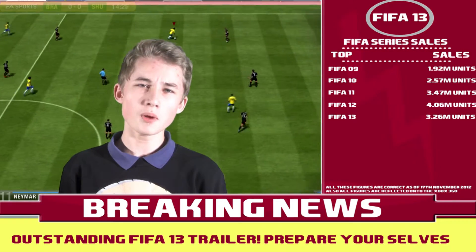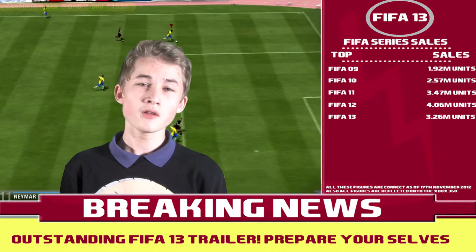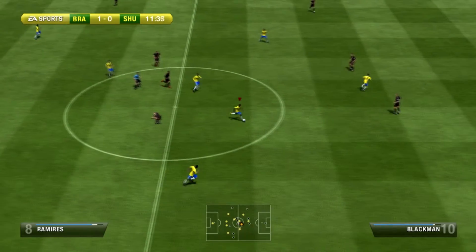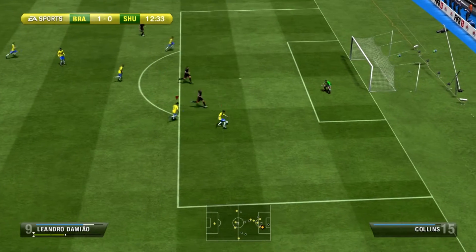Attacking intelligence is what a lot of people wanted after the poor attacking intelligence that they had in FIFA 12. In FIFA 13, when you're on the ball, your strikers are going to make runs through on goal that could get you the goal that you need. As you can see on the screen, five midfielders are making the vital run up the pitch to join in the action and increase the chance of a goal.